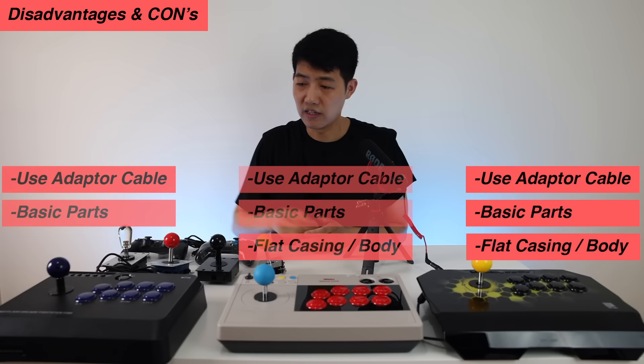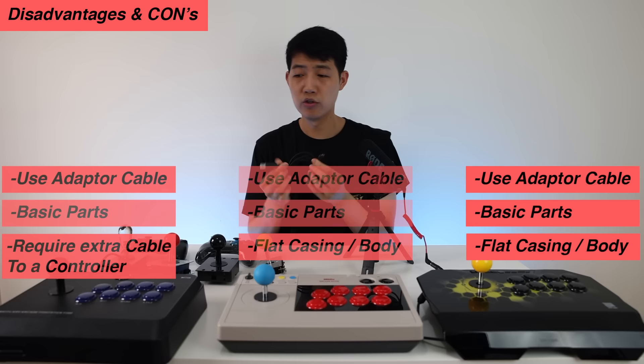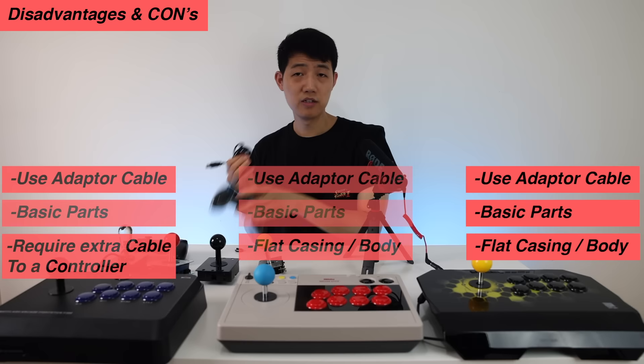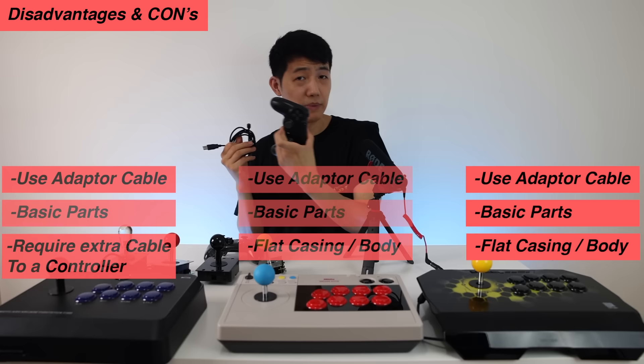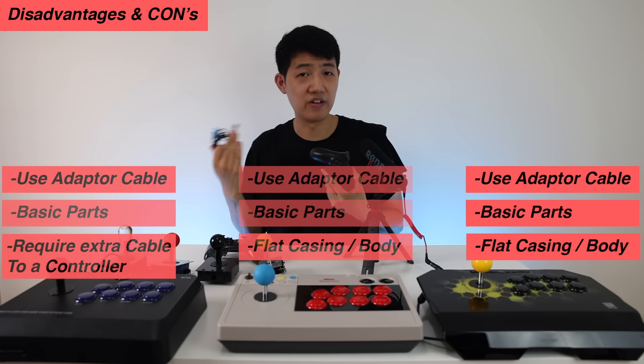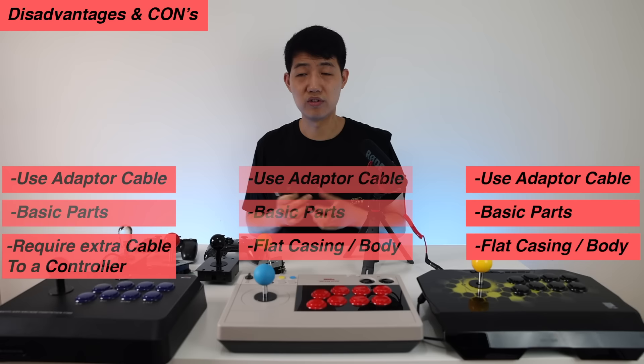For the Mayflash F300, even though it is universal, the one downside is that you will have to plug in an extra cable to many consoles. For example, for Xbox 360, Xbox One, the newer Xbox series, PlayStation 4 and PlayStation 5, one side of the cable has to go into the console controller. So that's one disadvantage of the Mayflash — if you're going to a friend's house, you'll need to bring extra accessories. But if you don't mind that, it's still a great entry-level choice and a lot of fun for the family.